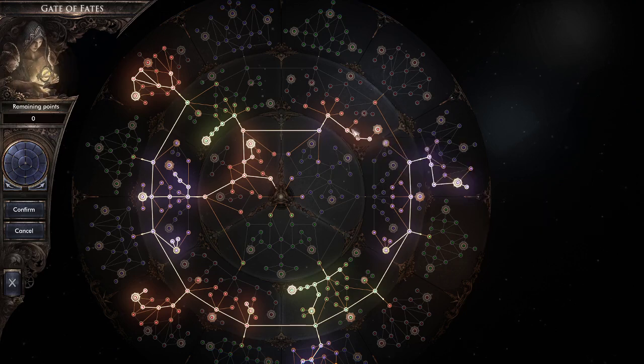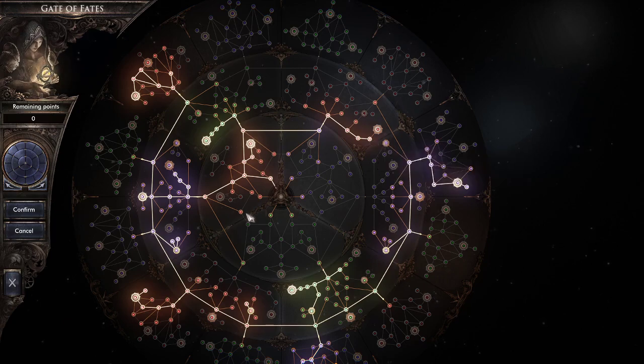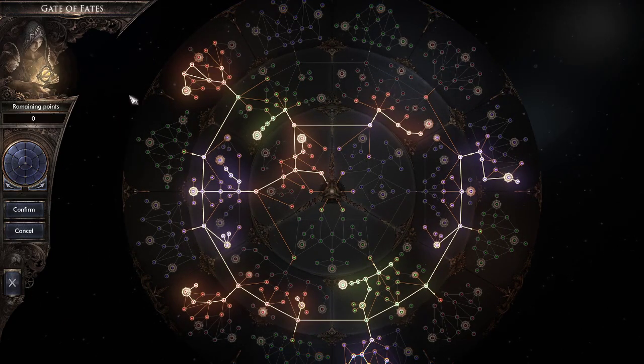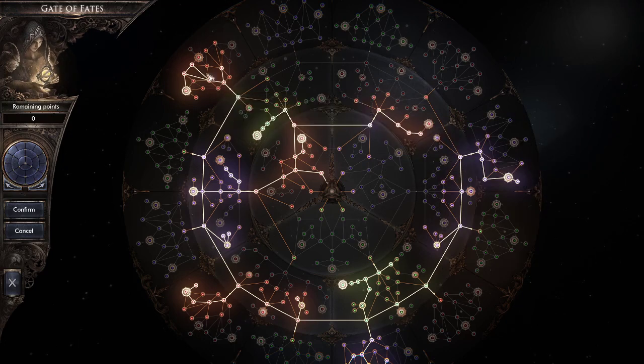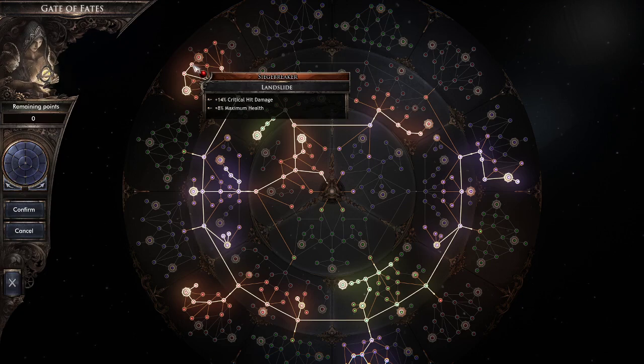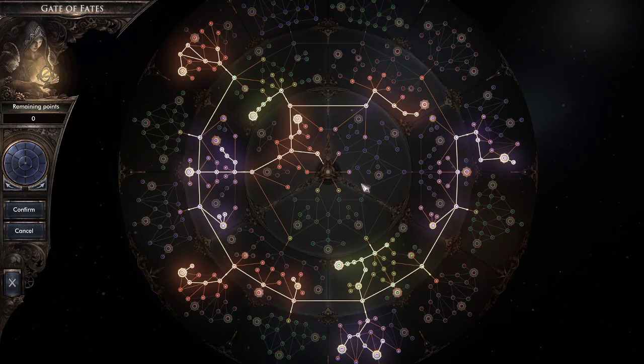Lastly, head up here and grab the block efficiency — just makes block more effective. You can do this tree at level 69 if you take out the five points and this node here. You'll have a little bit less defense, but you'll have most of the major nodes around the build.